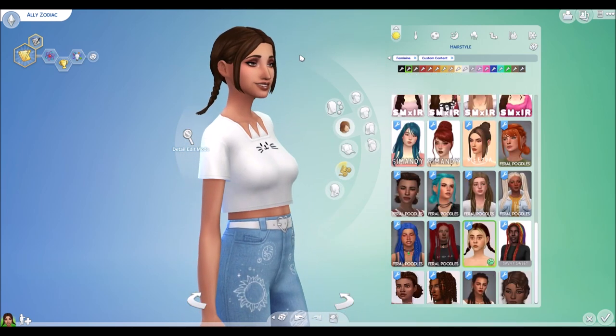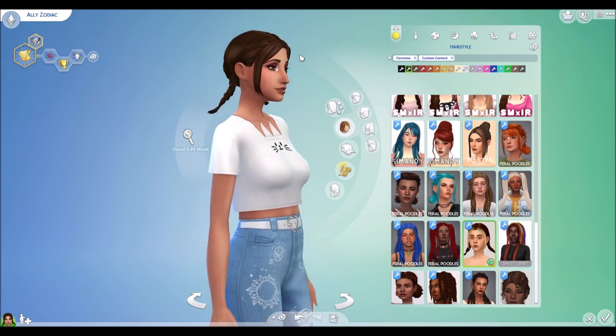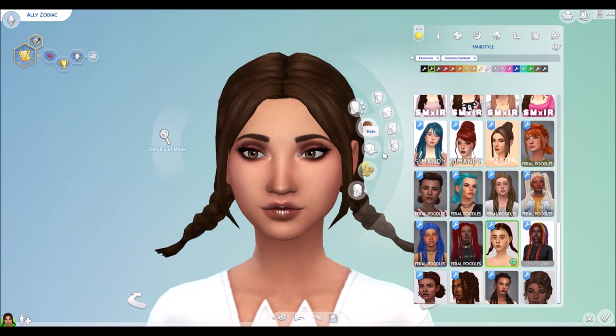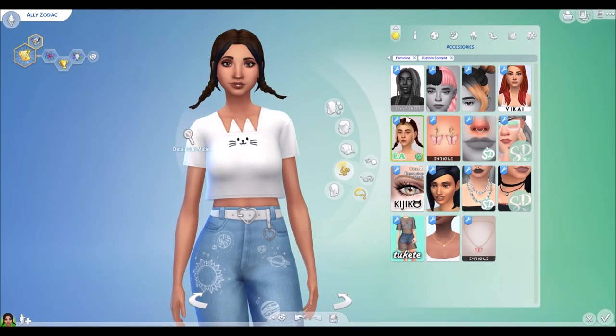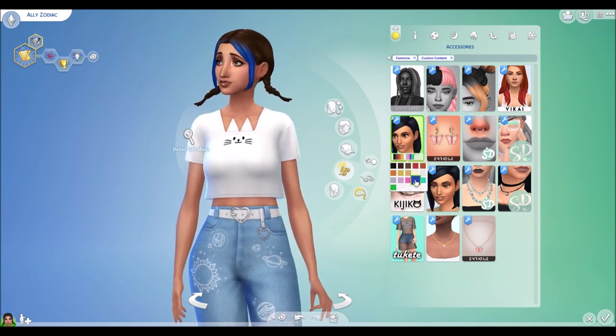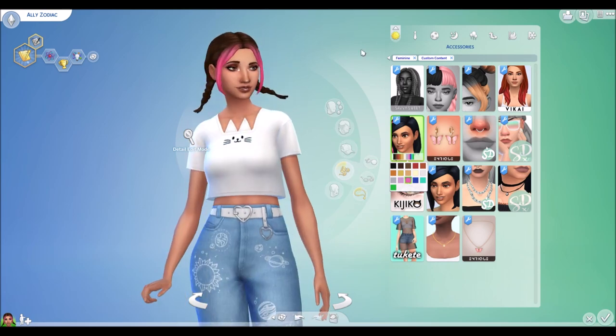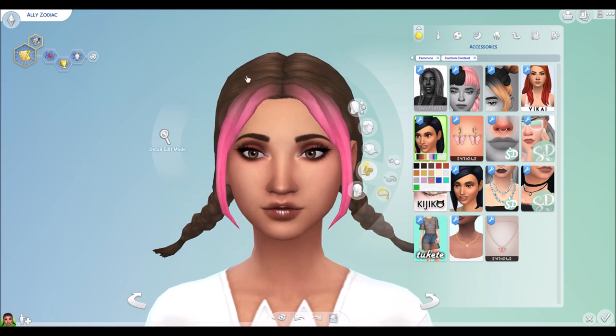All right, so here we have Squeamish Sims Goo hair. We have some crazy braids, and then also at the front we have an ombre that you can add if you'd like, which I think definitely adds a lot to the look. It's a trend I've been seeing lately — adding, dyeing the front tips of your hair, which I think looks really cool.